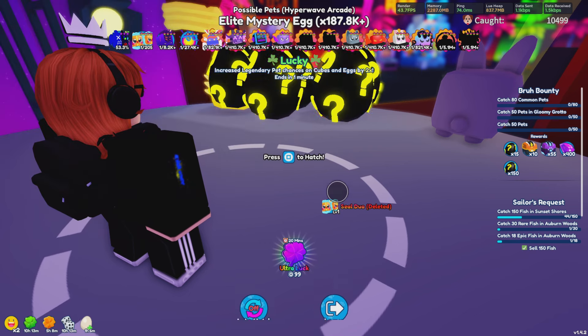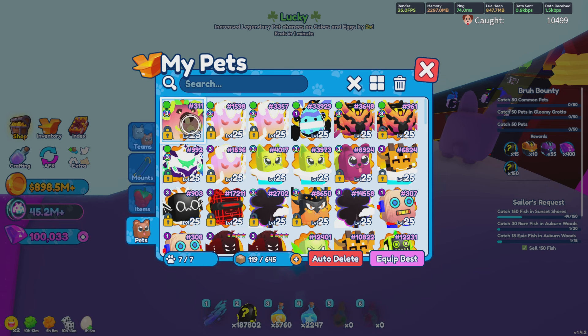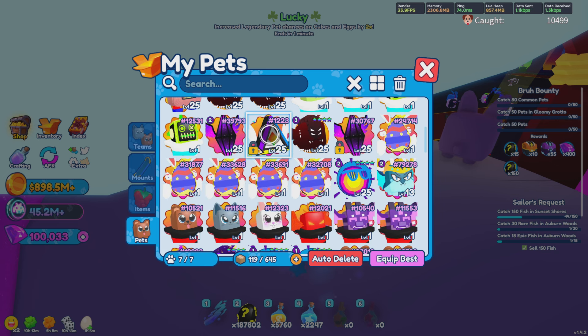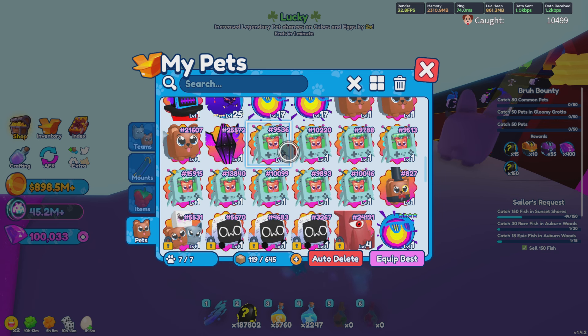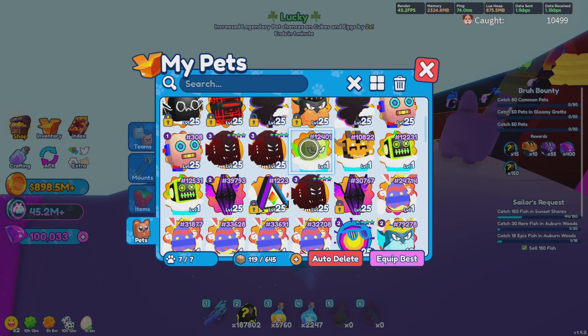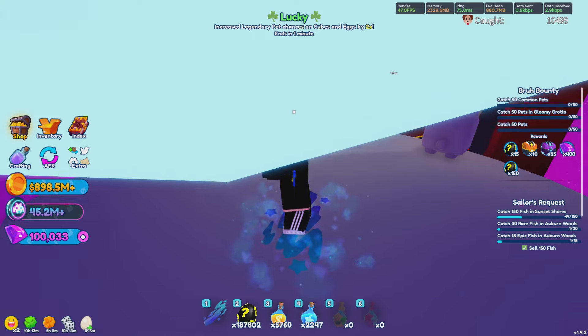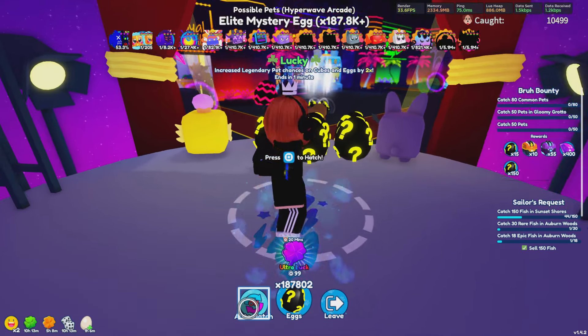We haven't really gotten anything yet. Like, if I go ahead and check my inventory, I'm pretty sure all I've gotten are these stupid Seal Duos. Yeah, I don't have a notification above here and it doesn't seem like I have anything new in my inventory. It doesn't look like we have any new top hats either, which really does suck. But I mean, hey, we still got over 35,000 that we still got to open. So I'm going to go back to hatching and I'll see you guys in a couple hours.